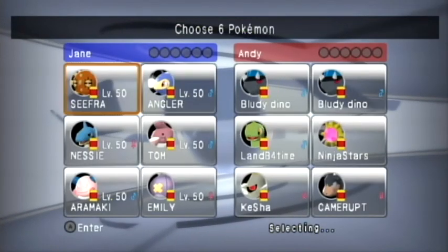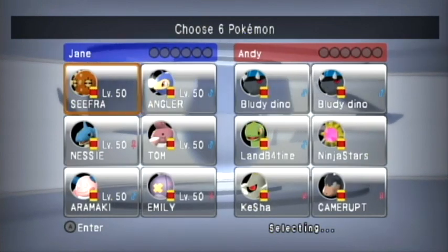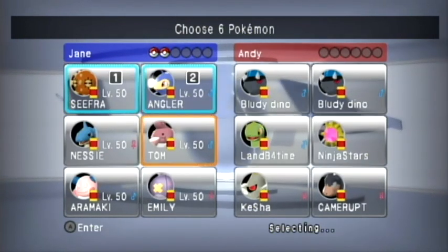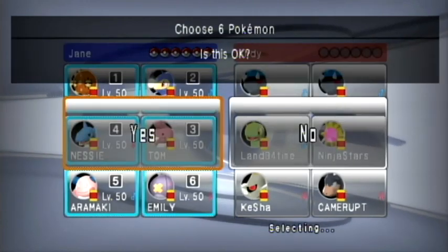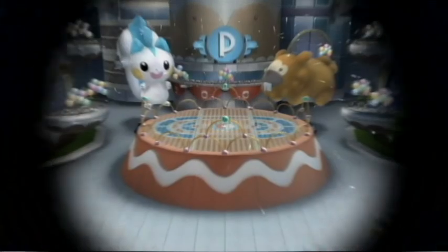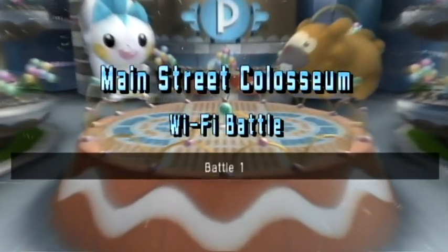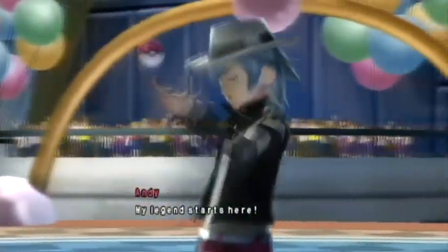Hey there, folks! Today I've got a PBR battle for you against Polar2Pi. We've had lots of battles before in the past, but I think they've all been DS battles except for this one. So this is a doubles battle, and the team I'm using is a team that really looked good on the drawing board — had some really excellent synergies, some really great combos — but it never really worked out quite the way I wanted it to.